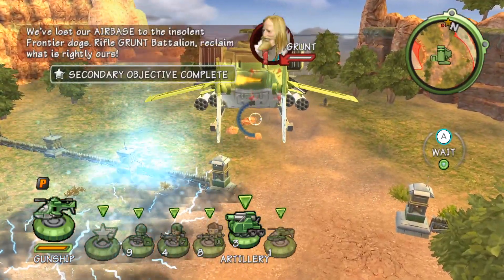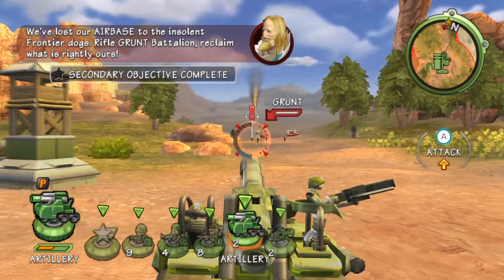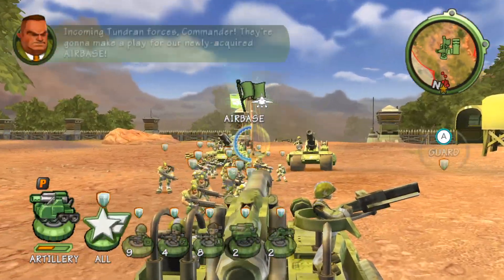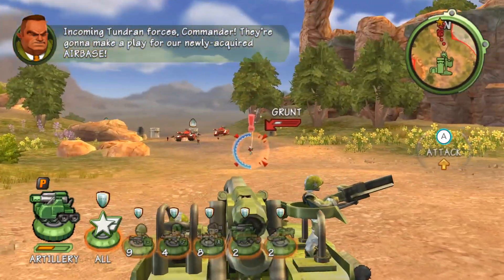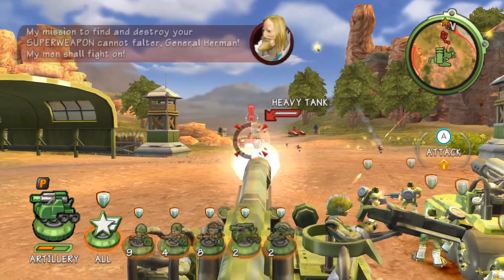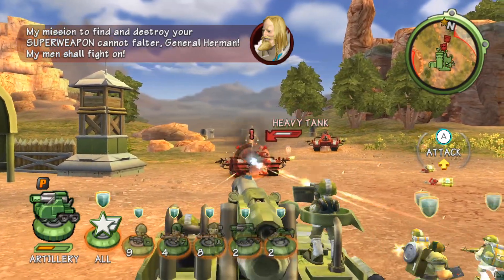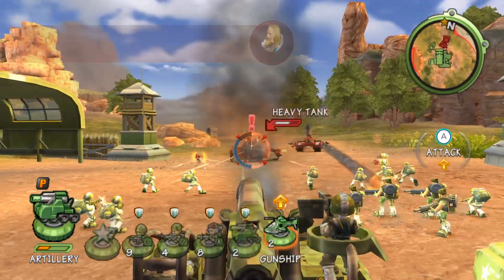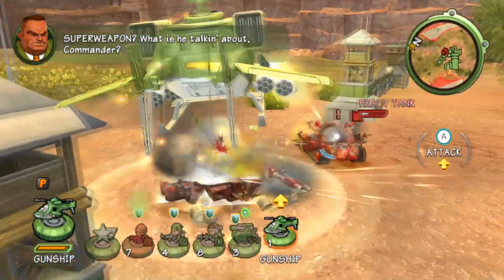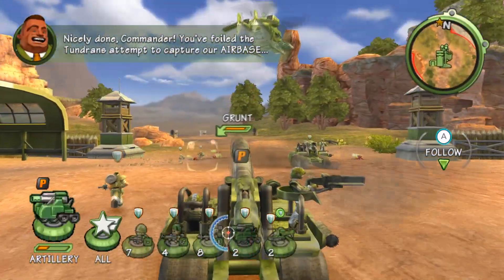We've lost our airbase to the insolent Frontier dogs! Rifle-grunt battalion — reclaim what is rightly ours! You've been assigned to fight and destroy our superweapons! Cannot fault us, General Helmer — my men shall fight on! Superweapon? What is he talking about, Commander? Nicely done, Commander — we have foiled the Tundran's attempt to capture our airbase!